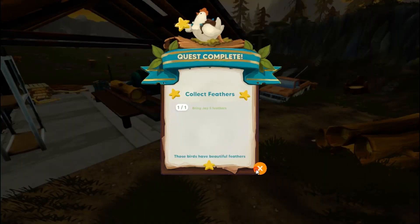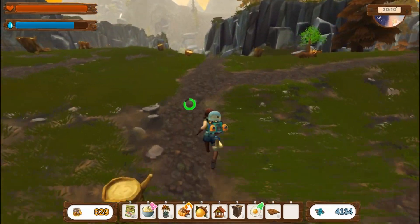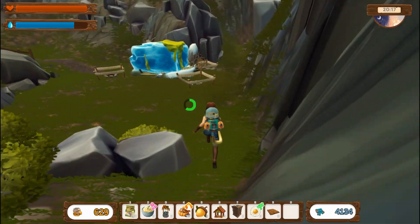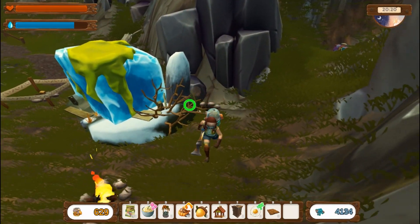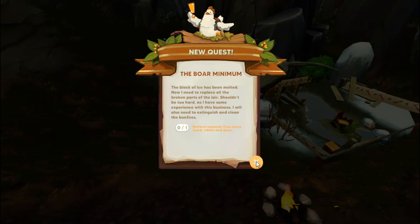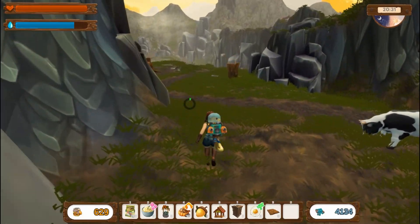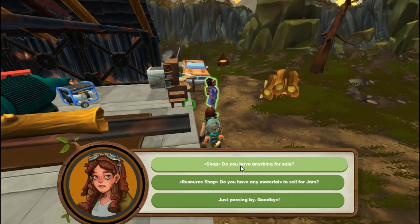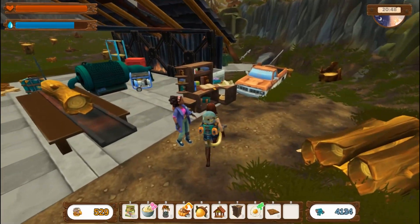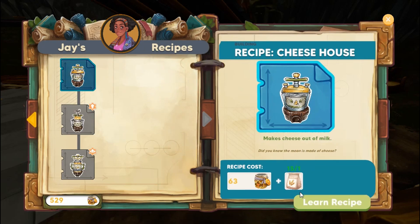We're probably about running out of time — one last thing to do. We'll go ahead and light the fires. All right, we did that. Then we need to fix that, so let's go run talk to Jay again because she has a recipe we need. She has the cow shed in her shop — we definitely want to learn that cow shed recipe. The upgraded one takes cheese, and we need the cheese maker.